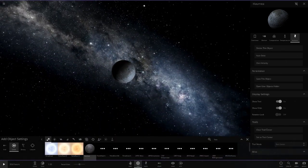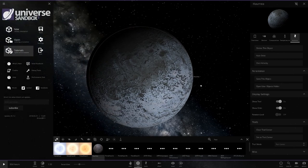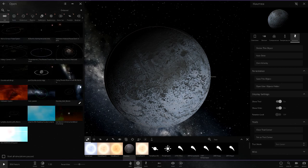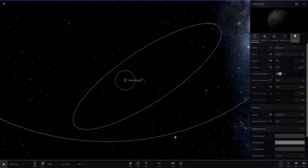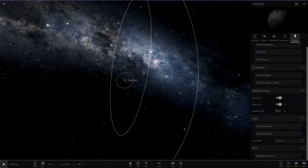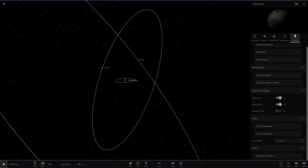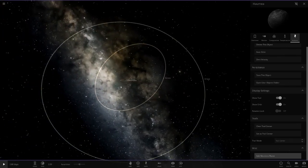Wait, is this a custom Haumea? No, I don't think it is — it says solar system object, so this is a default object. There's no way to add moons here. What if we go back to that simulation? That one did have an option to add moons. Let's try that again — 'Add Moons to Planet.' Yeah, this option wasn't on that one. We've added moons — are they even there? It doesn't look like this option does anything, so maybe they're going to implement it in the future.